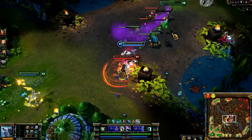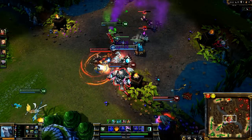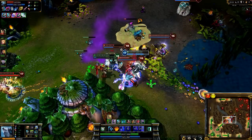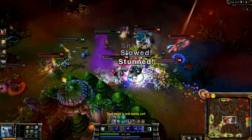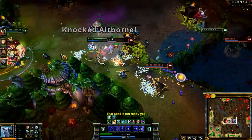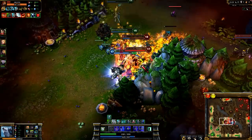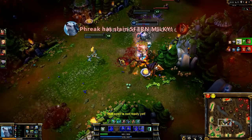Volibear is an exceptionally beefy tank with Chosen of the Storm. As a teamfight starts in mid lane, Shyvana runs past me to engage on my teammates. However, the other four enemies all head directly for me. Activating Thunderclaws and Frenzy, I'm able to push away Fizz. Once that happens, my health drops low enough to trigger my passive. Now I can head back to catch up with my team. I run away as I wait for cooldowns, turning to hit Shyvana with Rolling Thunder and absorbing damage until Ryze and Janna can pick up the last two kills.